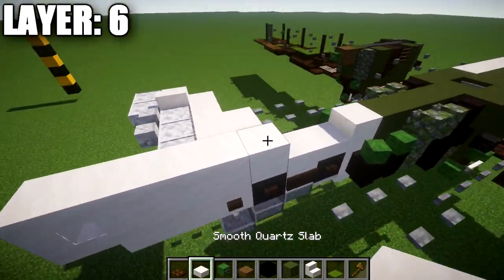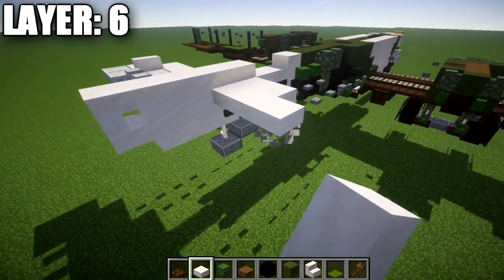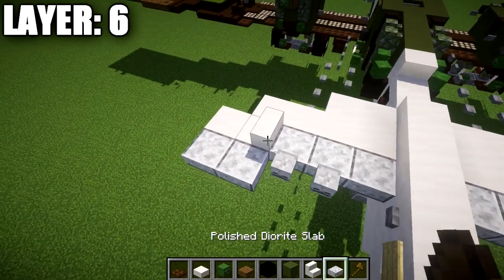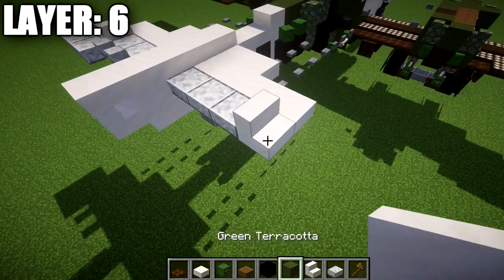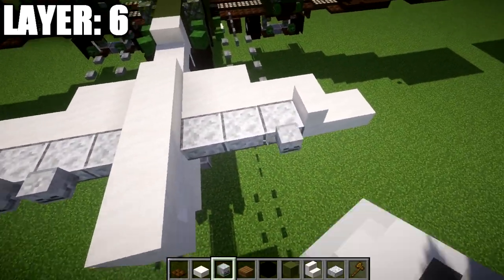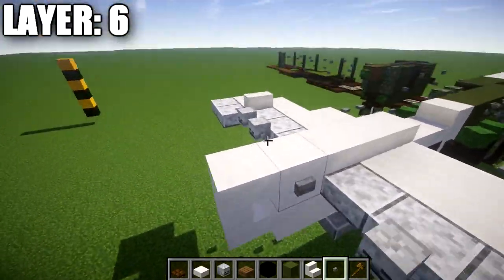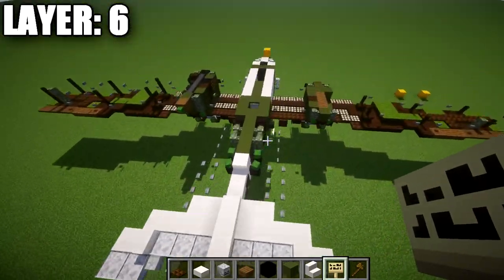Coming off the first quartz block, place two quartz slabs to the side, then four quartz slabs. After that, use polished andesite slabs — three andesite slabs, then a quartz stair, followed by a quartz slab off the quartz stair. Place skeleton skulls on the last two polished andesite slabs, then two andesite slabs coming off the side. On the inside of the smooth quartz block on both sides, place a stone button and a birch wood sign on the sides of the upside-down quartz stair. That wraps up the tail section.